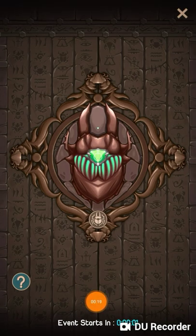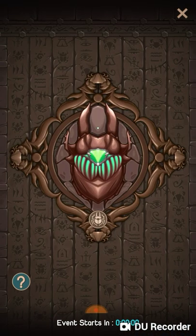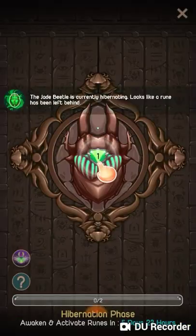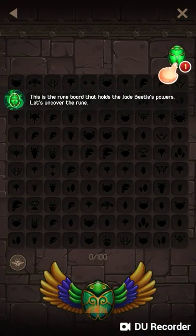Let me just skip to when it's there. Alright, so now it's ready. Let me exit out. There we go. I think you have to collect these rune things and basically just collect them and it gets better. The Jade Beetle is currently hibernating. Looks like a rune has been left behind. Let's open that up. There we go. So this is the rune board that holds the Jade Beetle's powers. Let's uncover the rune.